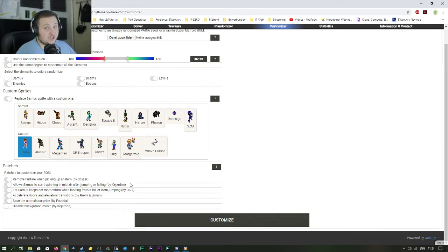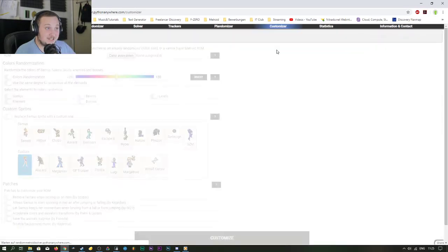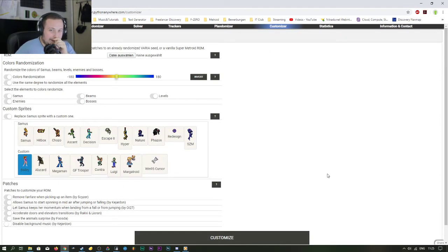Faster door and elevator transitions are really cool — makes the experience much faster, especially if you're a speedrunner. And 'Save the Animals Surprise' is probably one of my most favorites. After Mother Brain, the save animals room is a randomly generated room that can suddenly throw you again at Phantoon so you have to fight Phantoon again, or it might pull you to Mother Brain's room — it's really fun to experiment with.